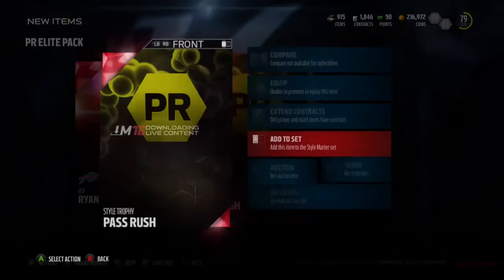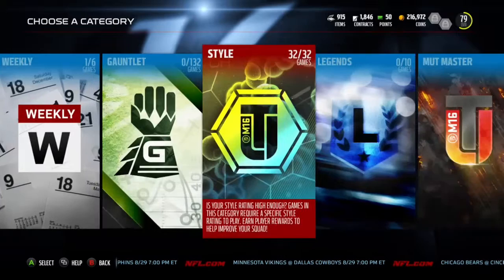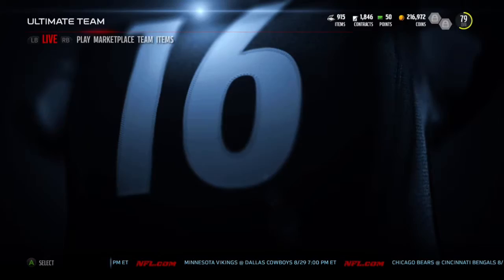What's up guys, the real Alex here back on Madden. This is Madden 16 and we're back with the last collectible I need for the style master solos. So we put this collectible in the set — we are going to get the 92 Glover Quinn and 92 Tony Romo. As you can see, we got 32 out of 32 style games done.